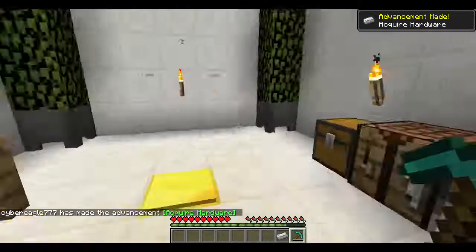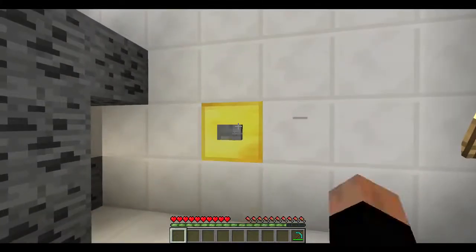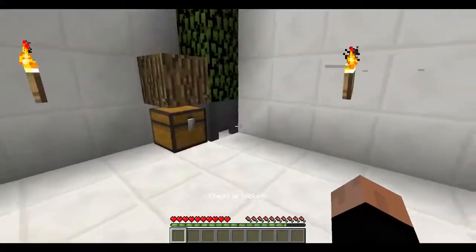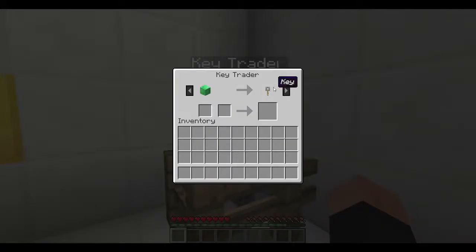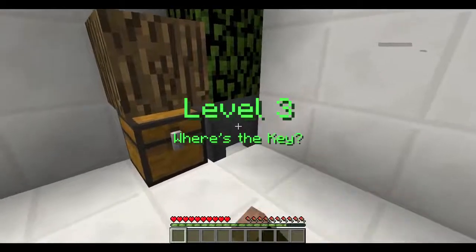I believe I saw another trade for this. This is an easy find the button map so far — praise the Lord. Level three, where's the key? Let's see what we got in the chest — which I cannot open. Key trader, looks like it wants a block of emerald.